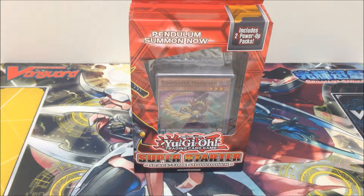What's up guys? It's me Franklin and I am back with another Yu-Gi-Oh Starter Deck. Today I have the Super Sword Space Time Showdown. It features the Pendulum Monsters — the debut of Pendulum with Time Gage Magician and Stargazer Magician, along with other powerful Pendulum Monsters. It also includes two power-up packs.